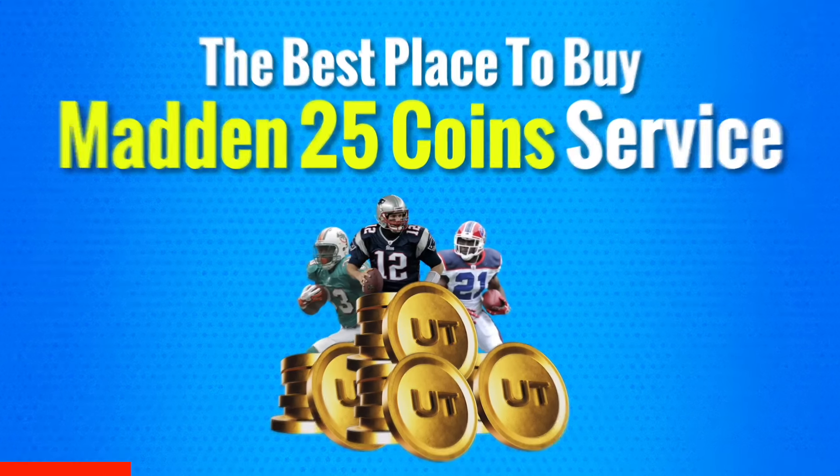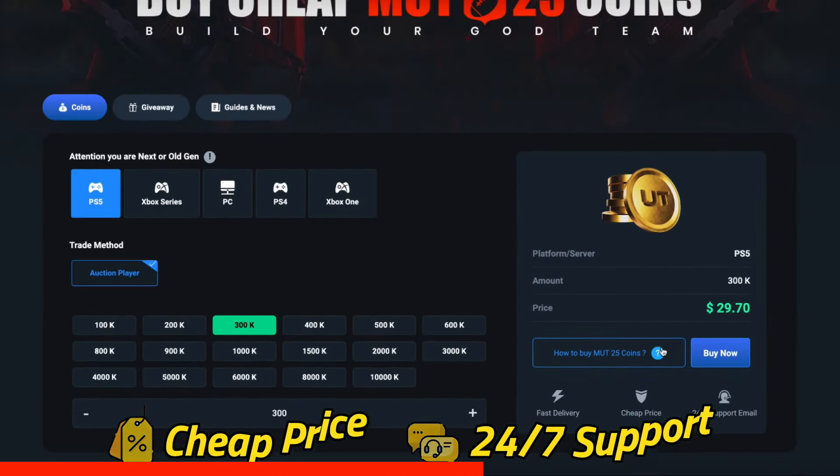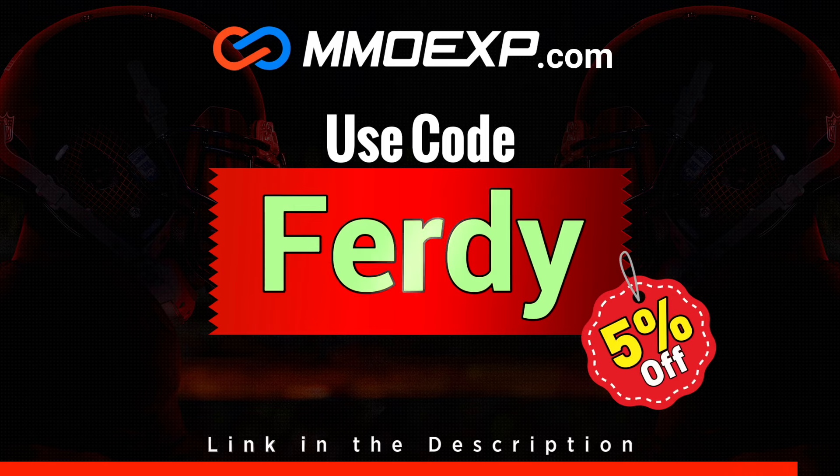Are you sick and tired of gambling your hard-earned money on Madden packs? Head to my sponsor MOEXP — cheap, reliable MUT coins. Use my code for 35% off. A link to their website is in the description.